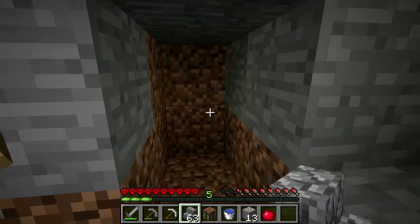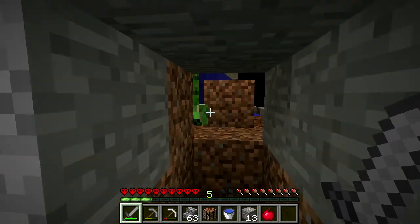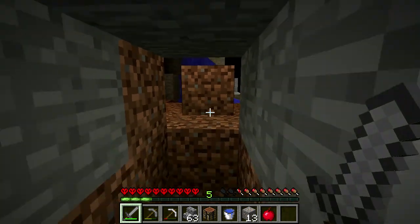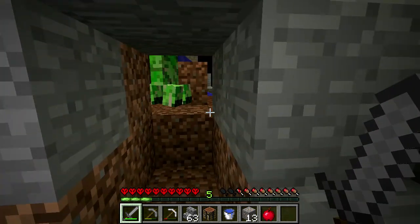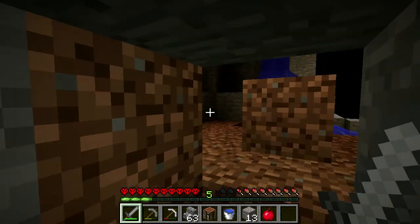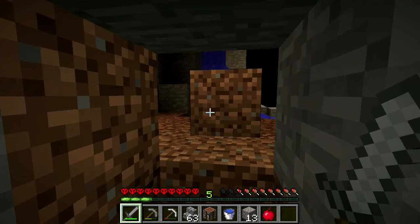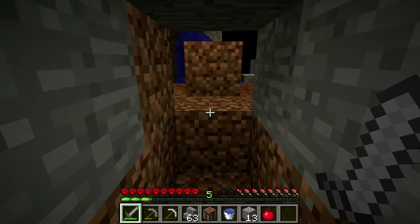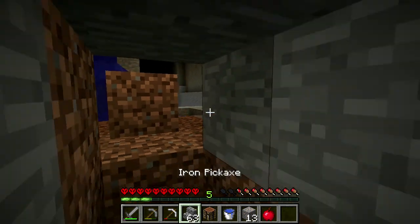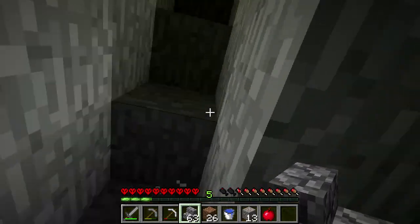We'll block off for now just so that things don't follow us. We can grab that iron — I think I passed it. We'll head back up. I hope that tree grew, and then we can come back down with more torches and more wood. He's nerve-wracking. Oh, a creeper. See if I can get some bones. He's not cooperating. I don't see any skulls anyway — maybe I'll come back to this. Although now I hear a zombie.